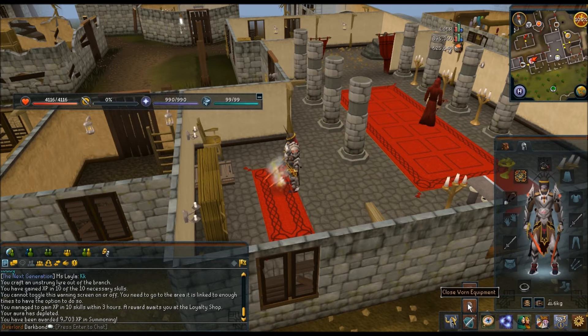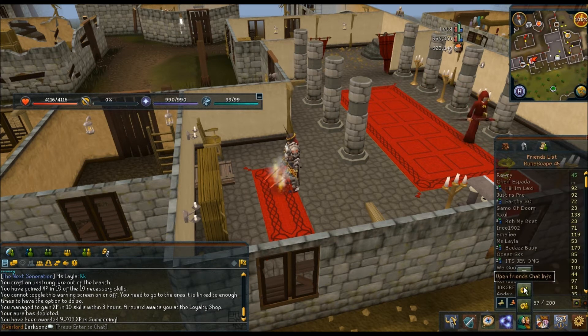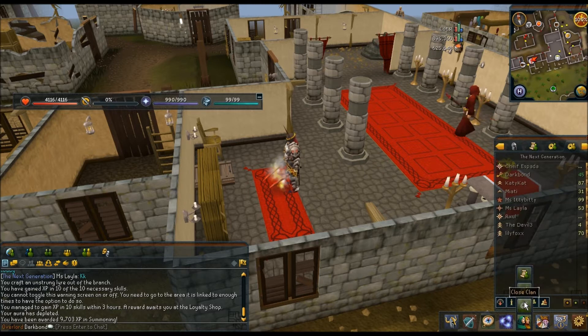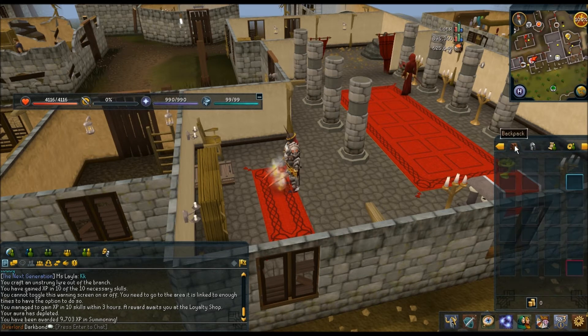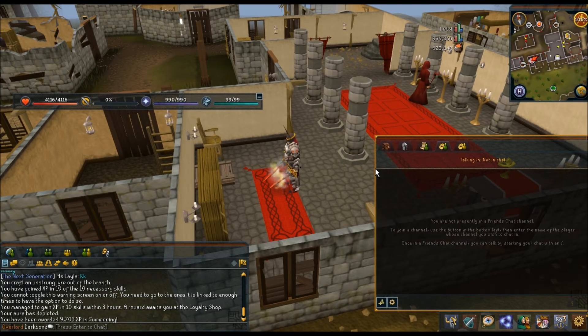I can open up my inventory, my worn equipment — you can do it with the friends list, friend chat, clan chat. You can stack a bunch of things up just like it used to be. You cannot make a bottom row, but you can put them all in sequential order, and then you can lock them — this will keep you from accidentally exiting or moving them — and then you can have them one by one just like you used to. If you played on stretch screen they would actually be in a row like this.